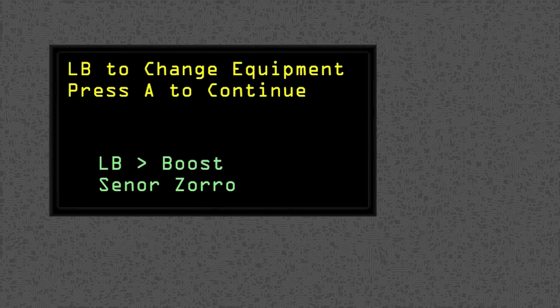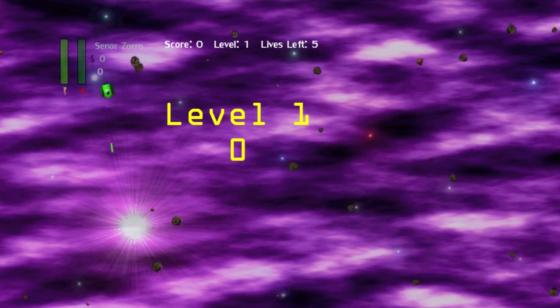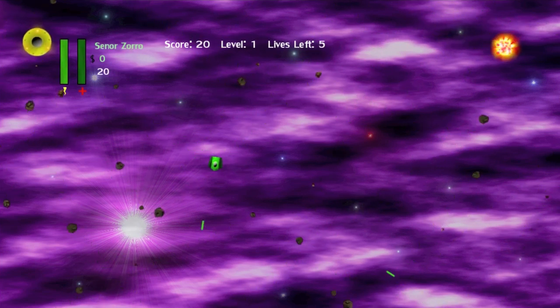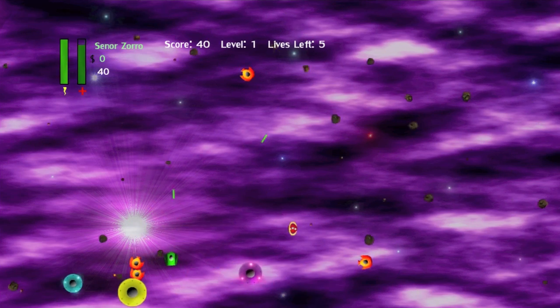I definitely went for boost. First things first, you see all these rocks flying all over? Those are asteroids - asteroid clone. Three, two, one, go. So we're the green ship. I actually thought those asteroids affected us - they're literally there for aesthetic purposes, which is good because otherwise this looks like Ghostbusters 2.